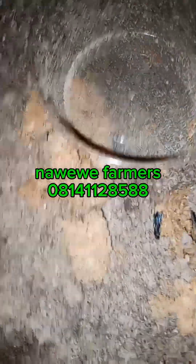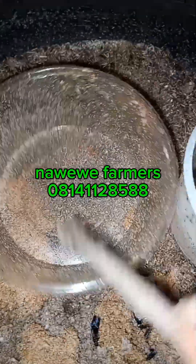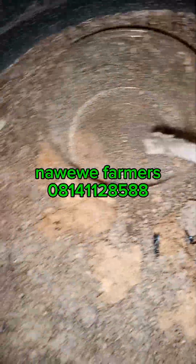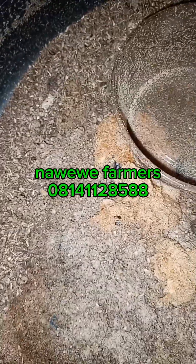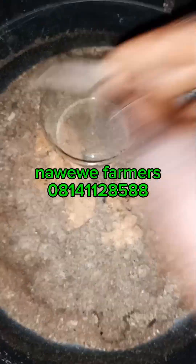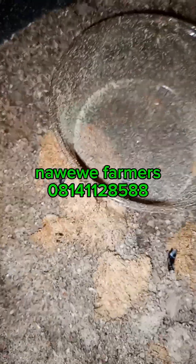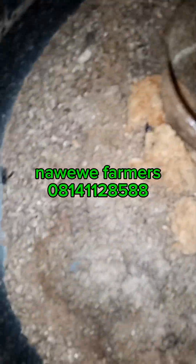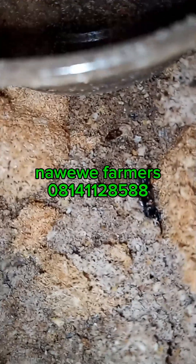Good morning. What we have here is newly hatched maggots. I put the eggs in this container — a total of 90 grams of eggs. 90 grams of eggs will give you times two, that is 880 grams. That's what we have in this small bowl. By the time they start growing in another 10 days, that's when you see them really grow out of this bowl. This bowl is just used to hatch.